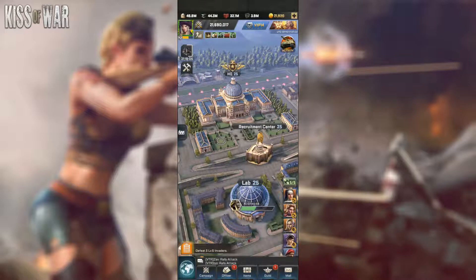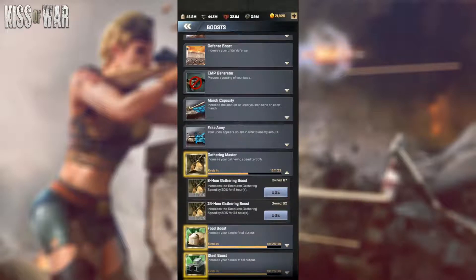Starting with a very simple thing: if you go to your boosts, there's something called the Gathering Master Boost, which gives you a huge 50% boost to your gathering. It comes in two forms — the 8-hour gathering boost and the 24-hour gathering boost. Whenever I'm online and active, I usually do a 24-hour boost and reactivate it daily so that I always have this 50% gathering boost, as it's a huge boost for gathering.